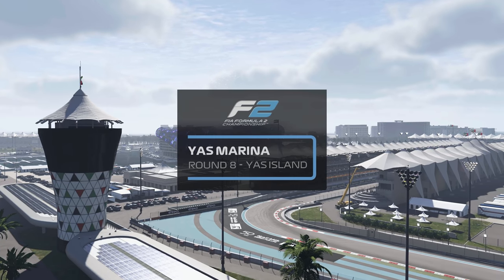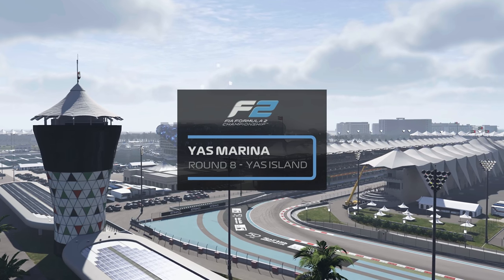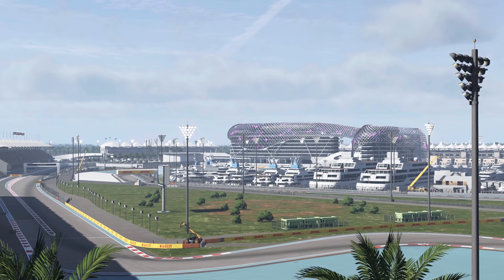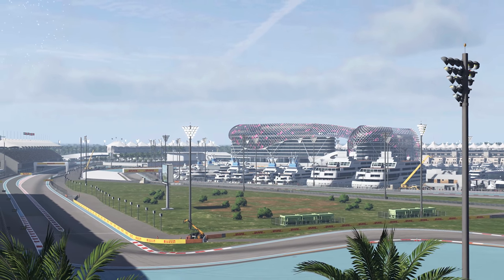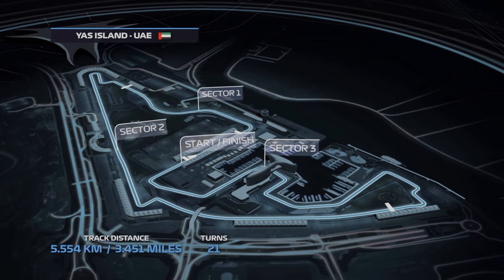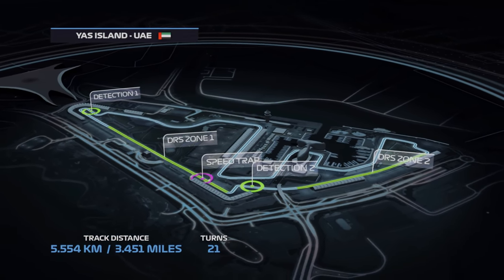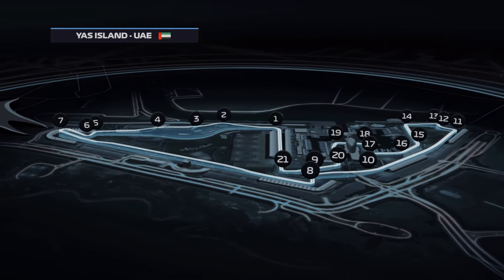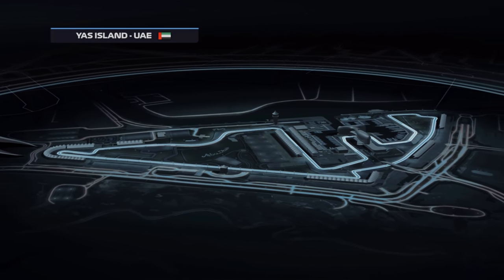Welcome to the United Arab Emirates. Our F2 drivers are on the grid and we're moments away from lights out for the start of the Formula 2 Abu Dhabi race. The Yas Marina circuit offers 21 corners and a lap distance of around 3.4 miles. There are a few opportunities to pass with long straights and DRS zones in two places — turns 8 and 11. Plenty of close racing, speed, and excitement for the fans no doubt.